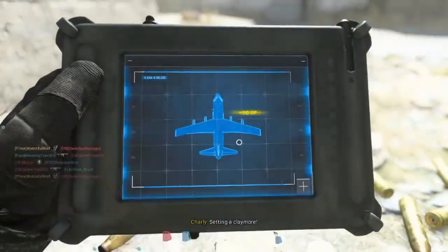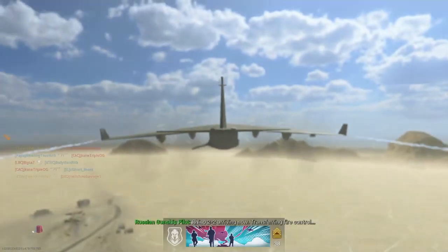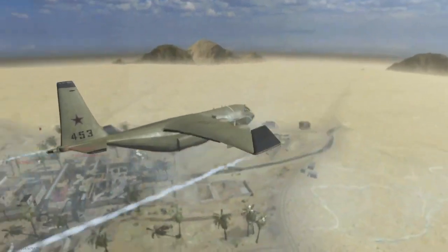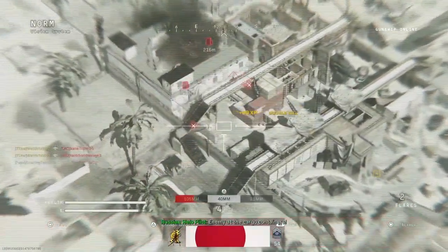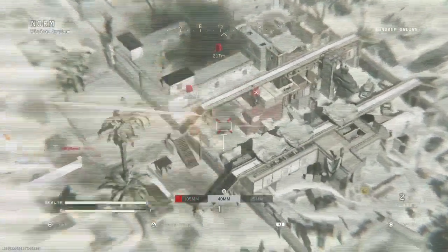No attachment kills are pretty easy except for the mini Uzi — this gun is absolutely terrible. When you're using no attachments on the mini Uzi, you want to go for headshots for the most part, or at least aim high at the upper body. You could even go to hardcore because honestly the mini Uzi is that bad.